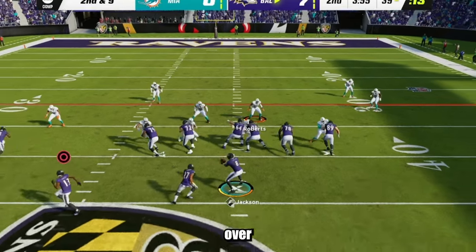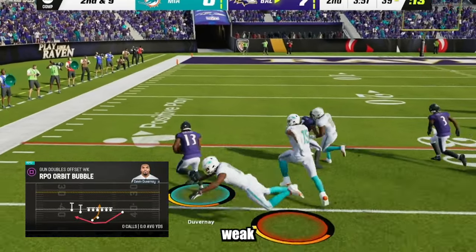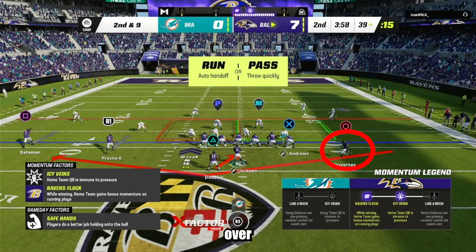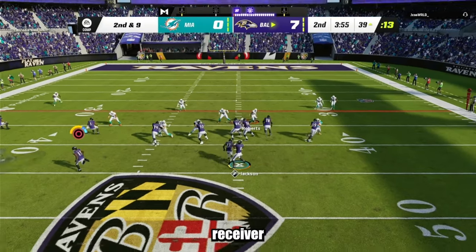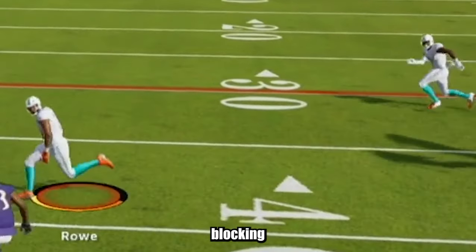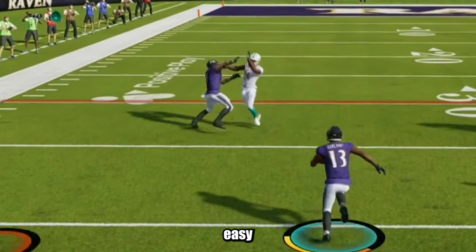The first play is the RPL Orbit Bubble out of the Gun Doubles Offset Weak formation. This play has an orbit motion ran by the outside receiver. When he motions over, you want to read the linebacker to see if he tries to defend the motion route. If the linebacker does not go after the route, you have an easy throw to your receiver in space. Sometimes the game gives your receivers a bad blocking animation, but you'll usually be able to make some shifty moves for some easy yards.